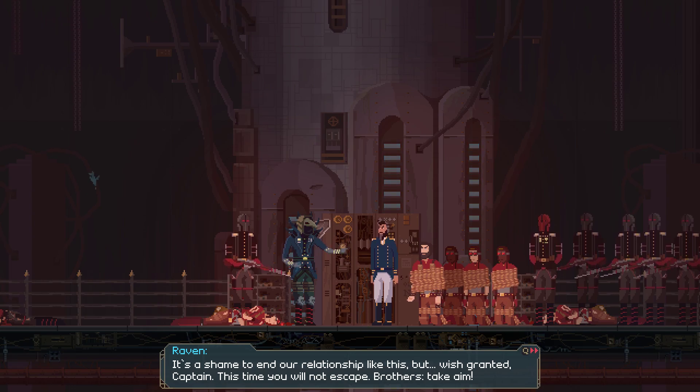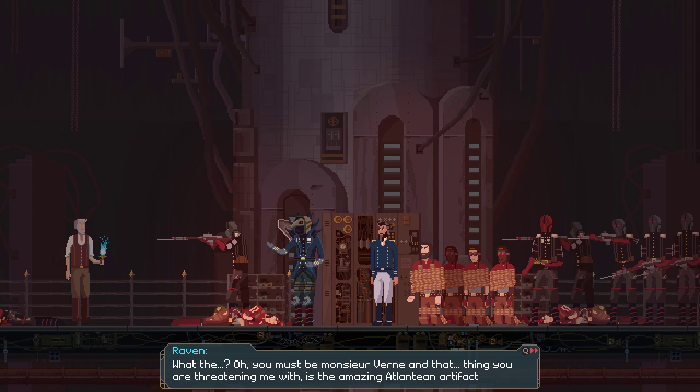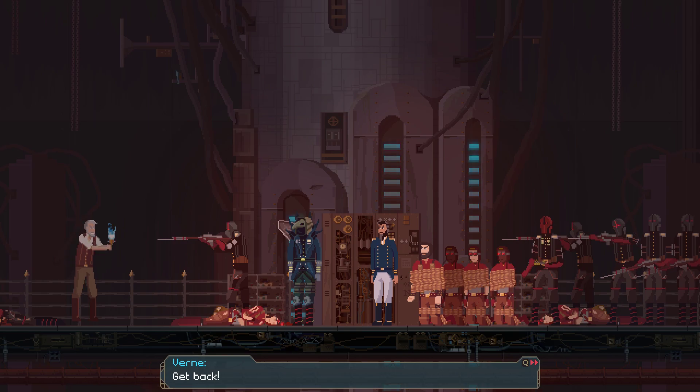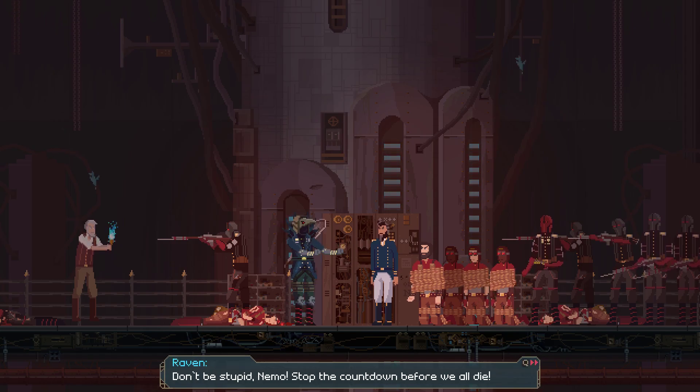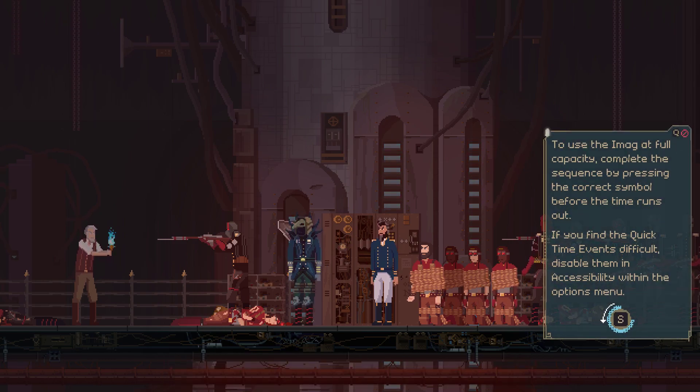Brothers, take aim! I'm gonna turn back time! What am I doing? Vern, what are you doing? You must be Mr. Vern - and that thing you're threatening me with is the amazing Atlantean artifact I've heard so much fuss about. Release them and get out! Don't move! Sixty seconds to self-destruction. Don't be stupid, Nemo - stop the countdown before we all die. No. Then say goodbye to your crew. To use the iMag at full capacity, complete the sequence by pressing the correct symbol before time runs out. If you find the quick time event difficult, disable them in accessibility within the options menu.